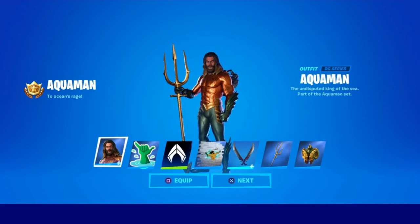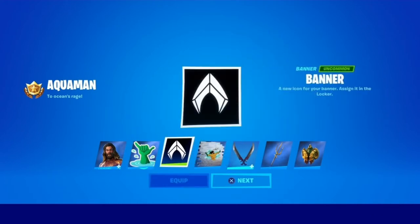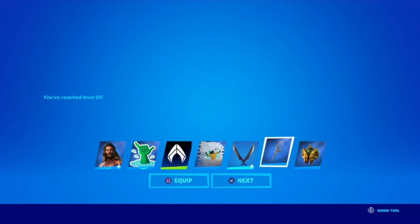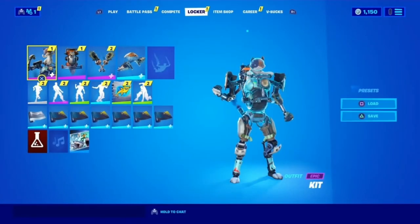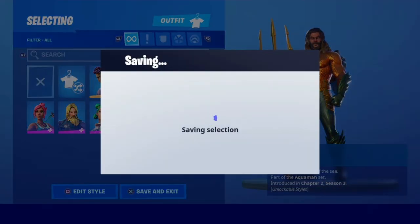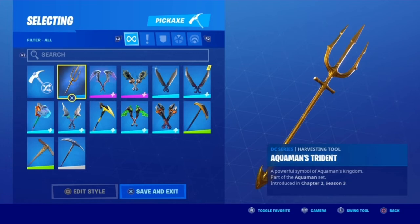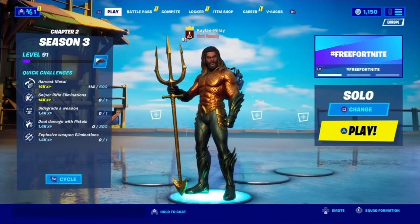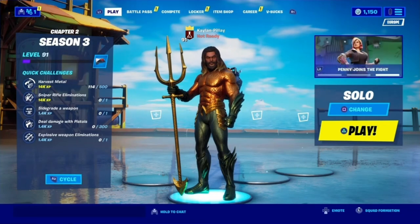And there we go guys — Aquaman is right there, the undisputed king of the sea, part of the Aquaman set. We did also get a few other things: the emote which is Sea Shocker, a new banner, a trident spray. The blades are unlocked by reaching level 91, and Aquaman's trident and the Supreme Shell. There he is in the locker — we need the trident to finish up Aquaman. Thank you so much for watching, I hope you enjoyed the video. Make sure to subscribe, leave a like, and I'll catch you guys in the next video. Peace.